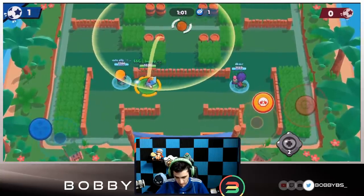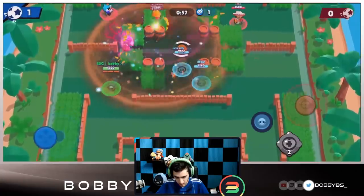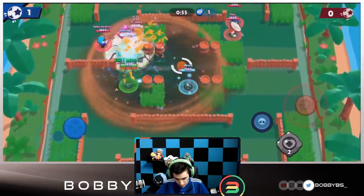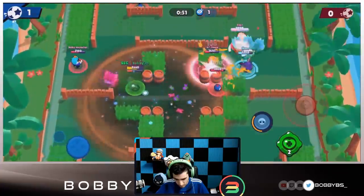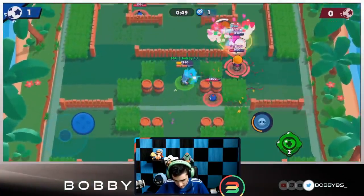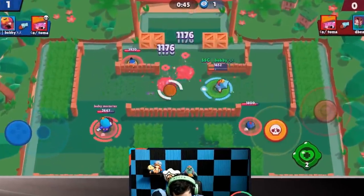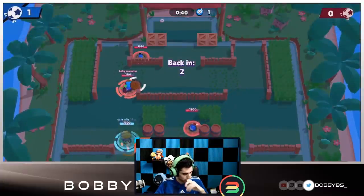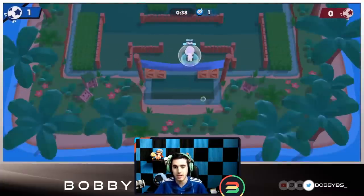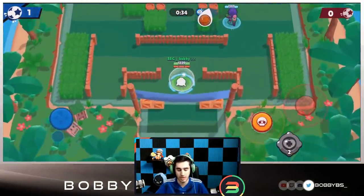As we spawn we wait a bit so we don't waste seconds on our super, then toss it right in the middle. Everyone's here and we're doing damage. Ali gets pulled and runs — Dylan tries a move on the right side, picks up his super but can't get the goal. We get a double kill but almost supered it in — really good shots by that Mr. P.